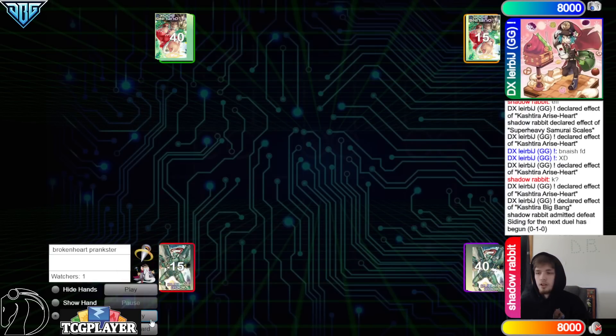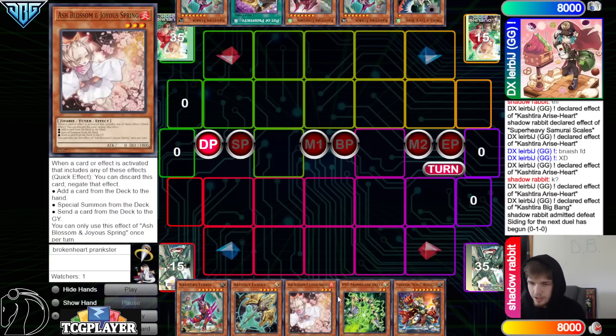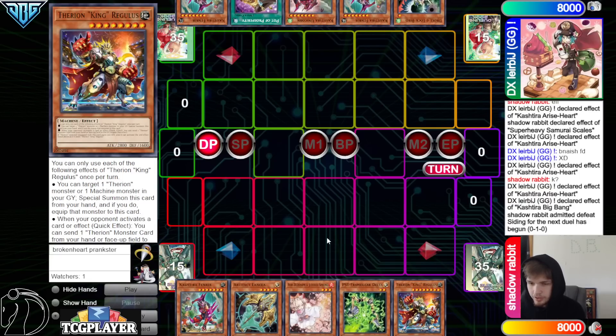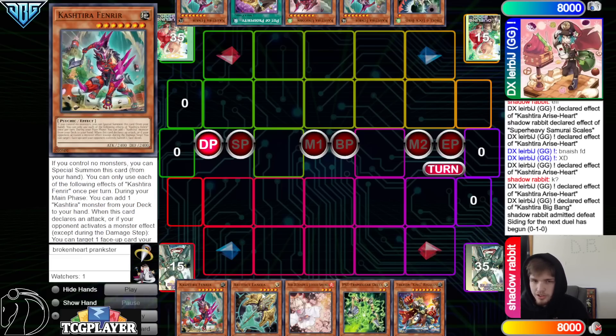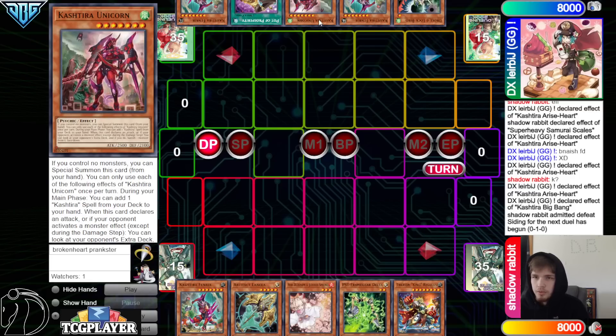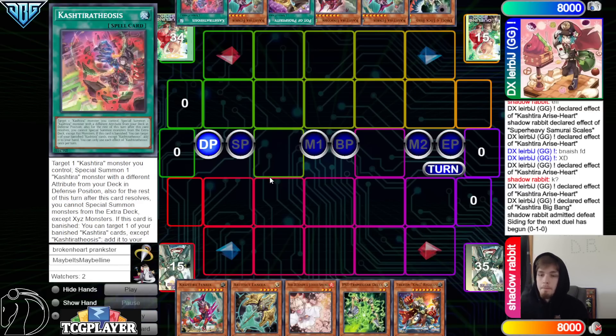Super Heavy opens Fenrir, Lancia, Ash, Delta, Therion King — and these are Psychic, not Machines. They're not going to work with Machines; none of these are Machines. Shadow Rabbit has Droll, Fenrir, Unicorn, Prosperity, Fenrir. We're just going to pass turn.